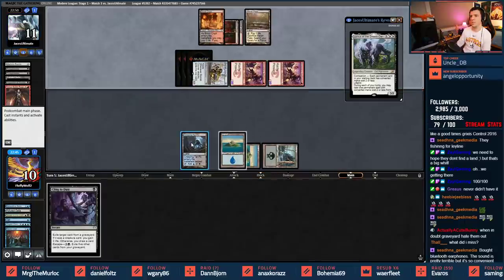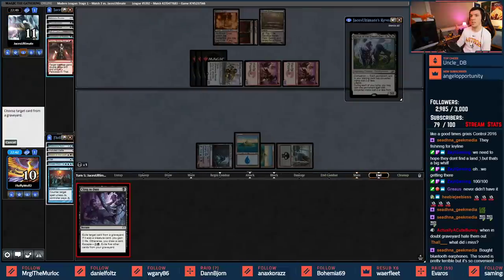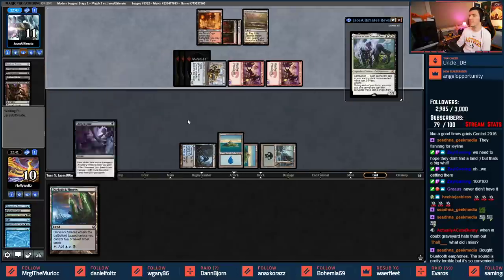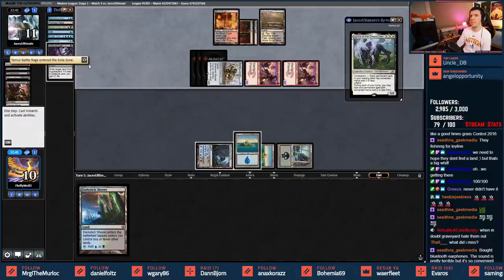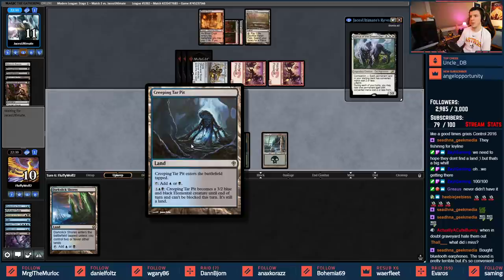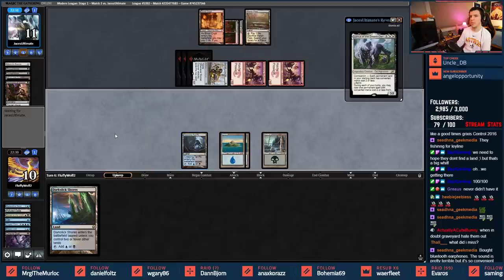I'll use the Cling to Dust to draw a card - trying to find Damnation at this point. Land and Consume the Meek would also work. Found a land but it's the Dark Slick Shores singleton. I note I want to change this to the Flooded Grove version. We could defend with Creeping Tar Pit as well.